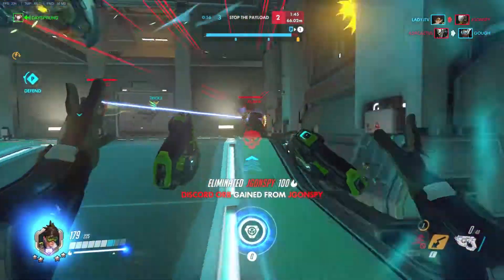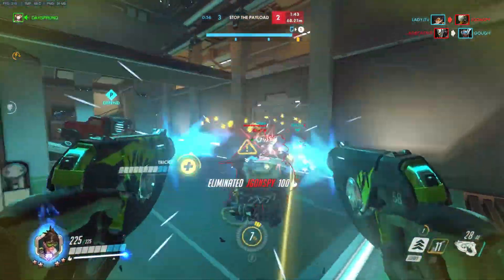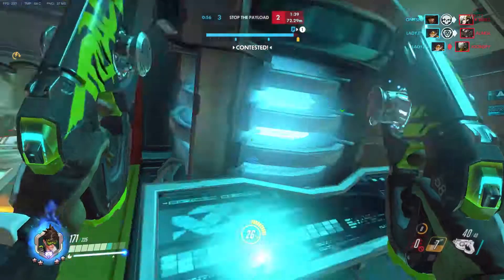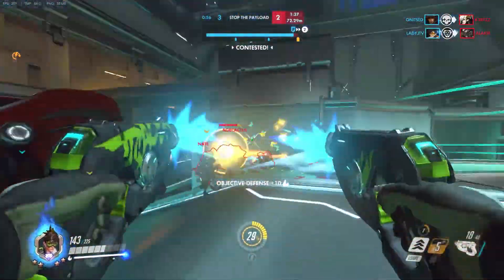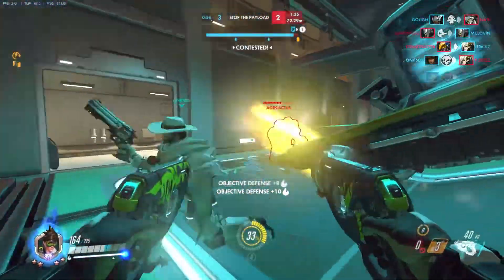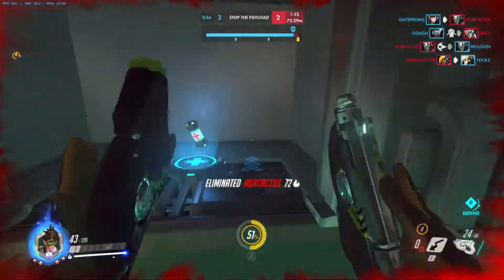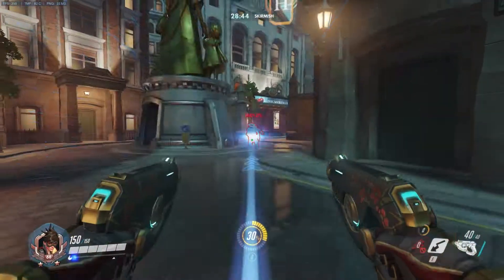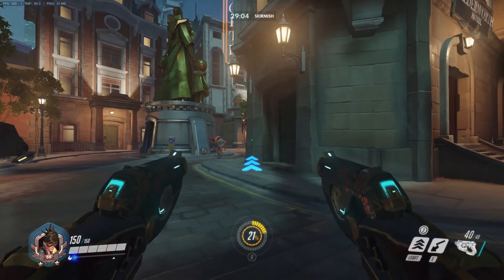The biggest threat to Tracer is a McCree stun. Outside of the McCree stun, there really isn't much McCree can do against Tracer, provided you have good movement. When you're playing Tracer, always keep in mind when McCree's stun is up, and if you know it's up, try to bait it out — it's fairly easy because it is a projectile. I'll show you in the next clip how to do that.